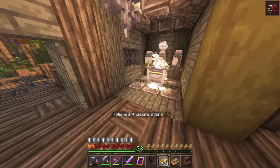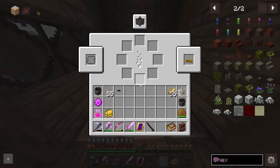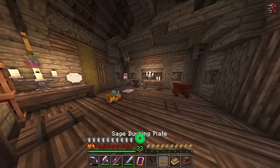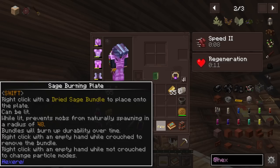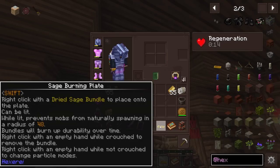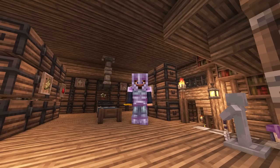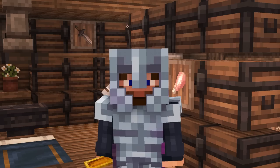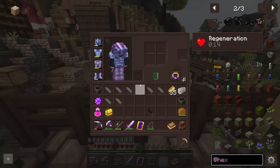There is one last thing I want to make, and that is a sage burning plate. We do have a little bit of lava left in there still, and I do have some sage that is drying — we've actually been harvesting sage for a while. I just wonder what the effects of this sage are. Looking at the sage burning plate description: right-click with the dried sage bundle to place in the plate — while lit, it prevents mobs from naturally spawning in a radius of 48 blocks. Bundles will burn up durability over time. This could be really useful — like if we want to loot an underground area, we could just light a sage bundle and no mobs will spawn within 48 blocks.